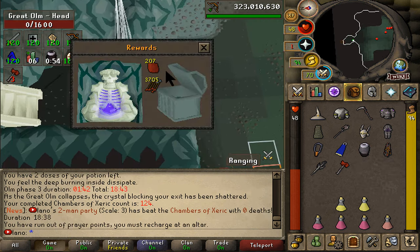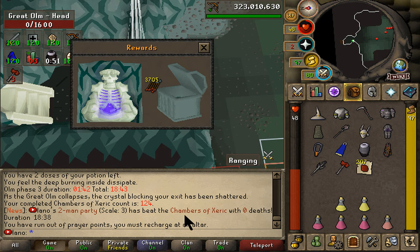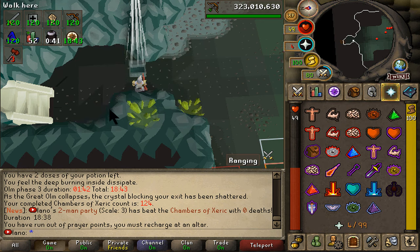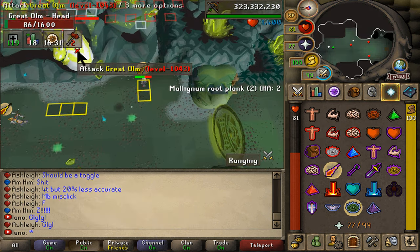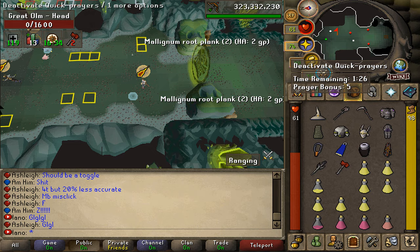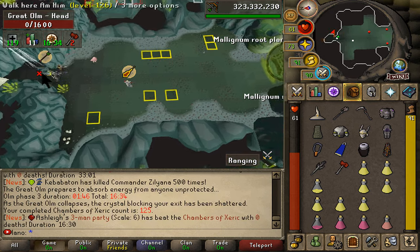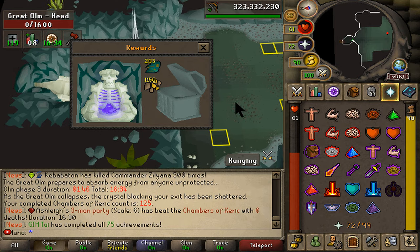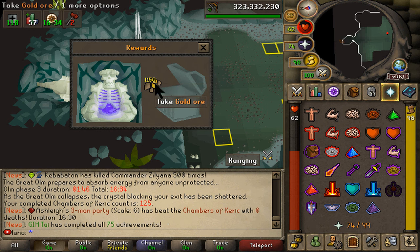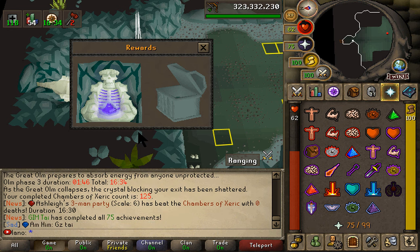KC 124 done — let's make it happen. One more raid and we're at KC 125, which is a huge milestone. Olm down — all of the runs have been super clean today. We got one purple but we're not gonna finish it off with another purple unfortunately. KC 125 is out of the way — very nice to see!